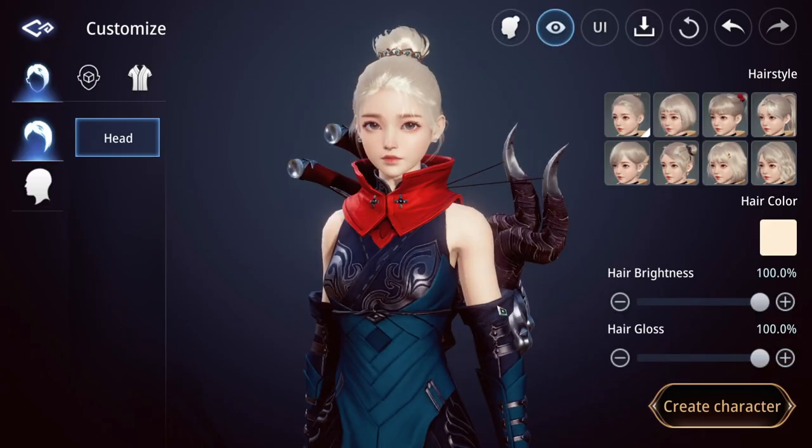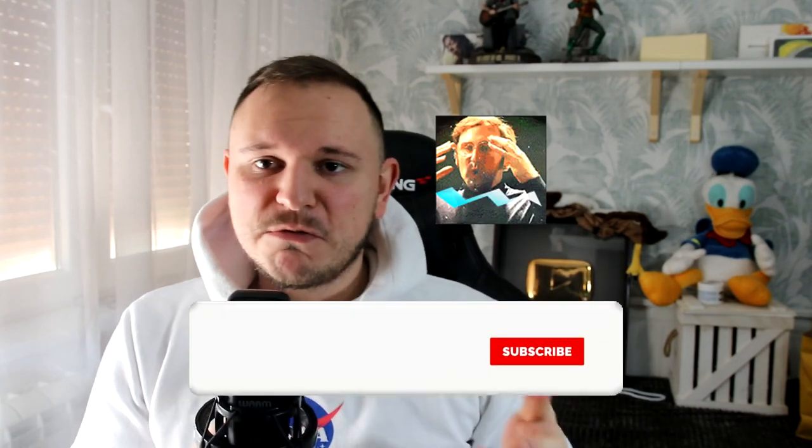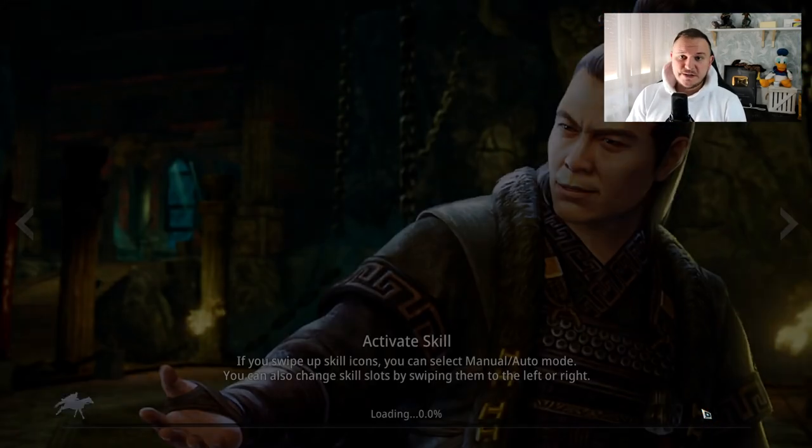After customizing your character a bit, you can just click on 'Create Character' and give her a name. If you think this is interesting and want to see this content in your subscription box every day, then subscribe and hit the little bell icon so you never miss out on future videos. Now we have a character and we can just click 'Start the Game.'